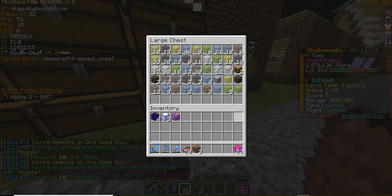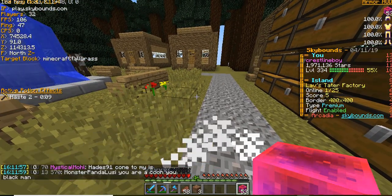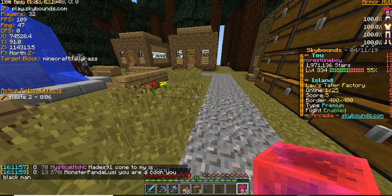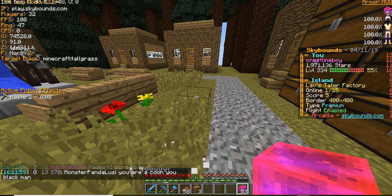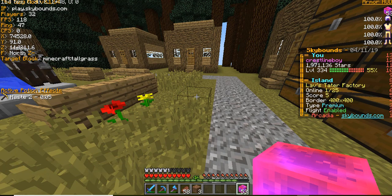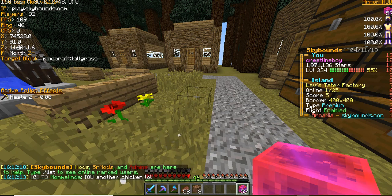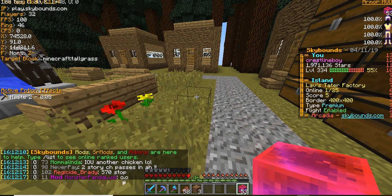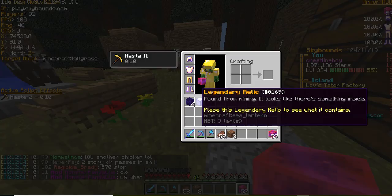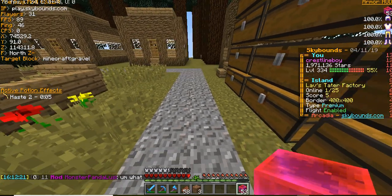Okay, now for the 53 tier five boxes — that's 265 ore seeds. Let me calculate this real quick. The average per ore seed goes for about 50k, so 265 times 50k — it's worth about 13 million. I'm holding 13 million dollars right here in my hands. Let's open.